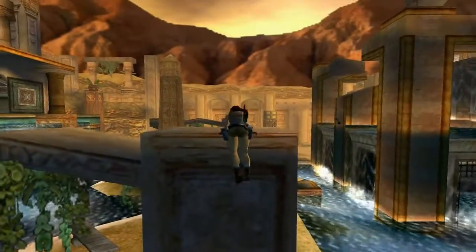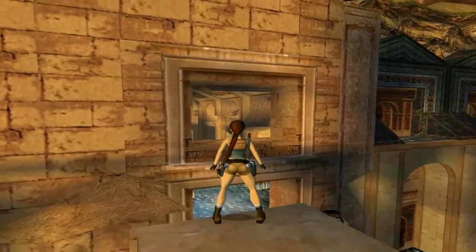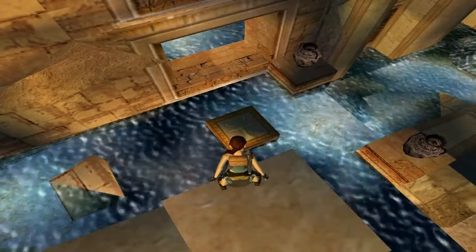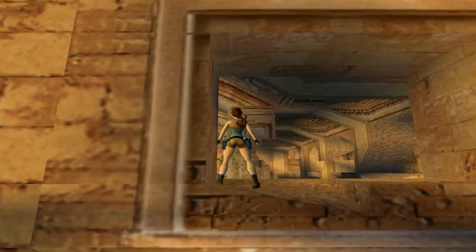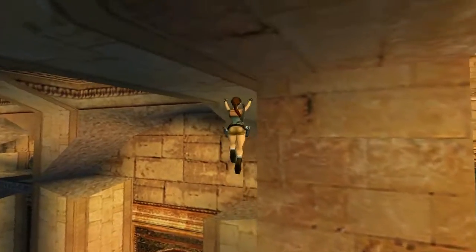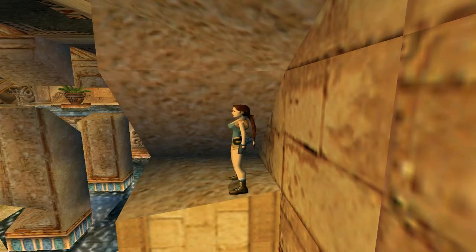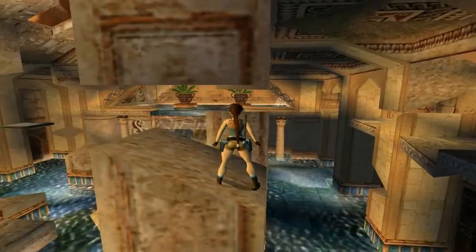From here you can only go to this window ledge. If we look, we can jump to this column — we're going around the outside to make our way back inside. Once we get to the end there's a higher ledge on the right hand side — you can see a waterfall, we want to be there. There is a lever which will raise this fancy looking block. This section is quite long-winded — it's all about running and jumping, so save every so often.